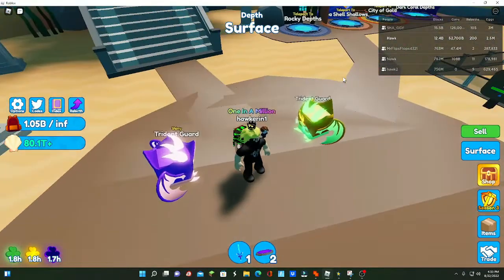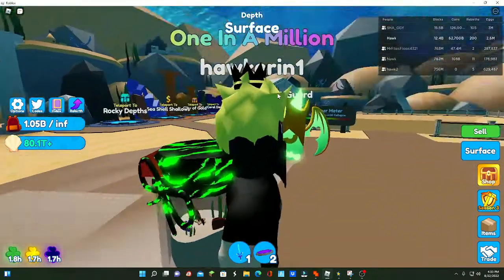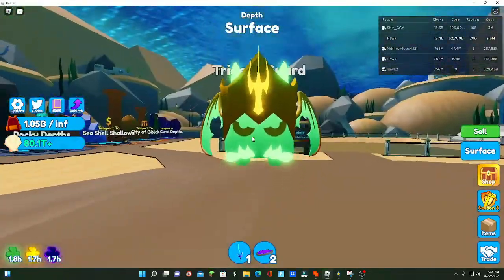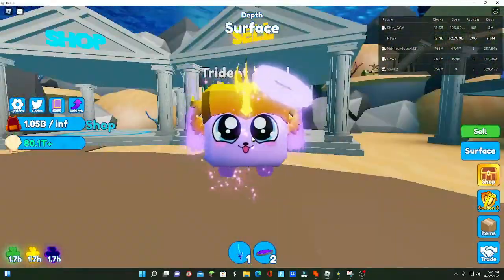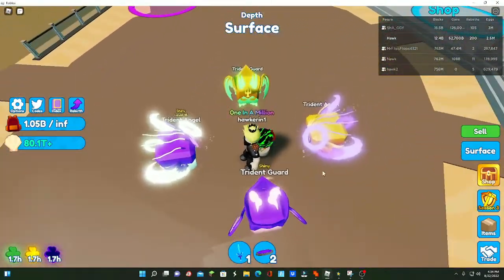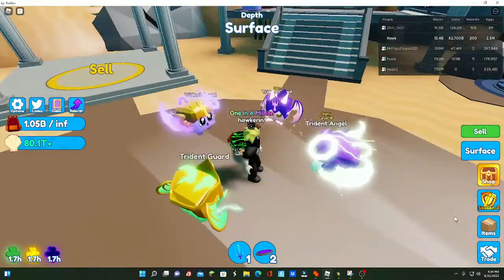I've already shown these off but might as well showcase them again if you haven't seen the video. The tier one is the Trident Guard — this is the normal one and this is the shiny. The tier two is the Trident Angel — this is the normal one and this is the shiny. I think I've changed my opinion; I prefer the normal one over the shiny.